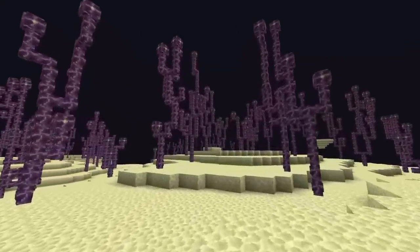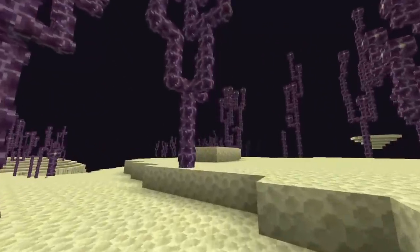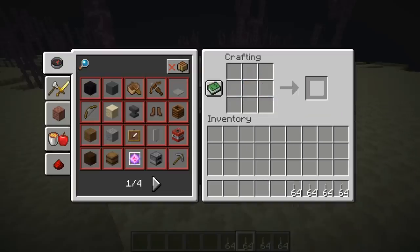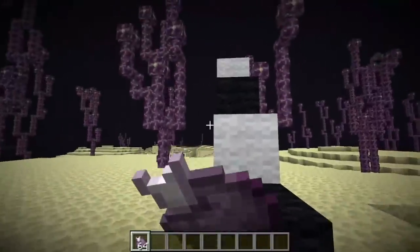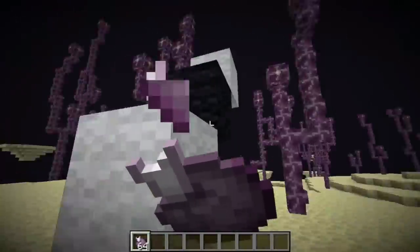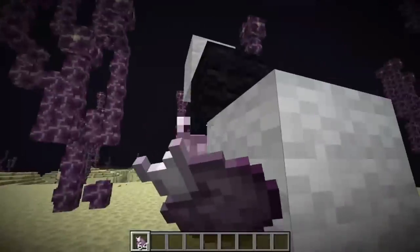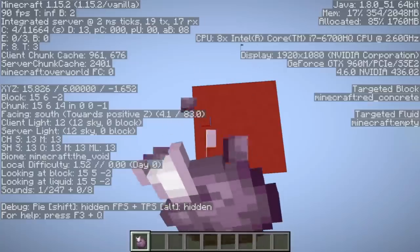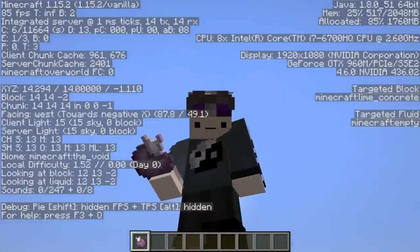Chorus fruits — harvested in the merciless end dimension. Chorus plants don't seem very useful at first, and in survival Minecraft most players discard the chorus fruit unless they want to craft end rods. However, while scrolling through the Minecraft inventory searching for jump modifiers, I had the idea of chorus leaping: eating chorus fruit to teleport the moment you reach the peak of your jump. The maximum teleporting distance of a chorus fruit is 8 blocks, so theoretically if we consume one at the very peak of our jump, we can go 9.25 blocks into the air. My personal best is 8 — 9 and 9.25 should theoretically be possible.